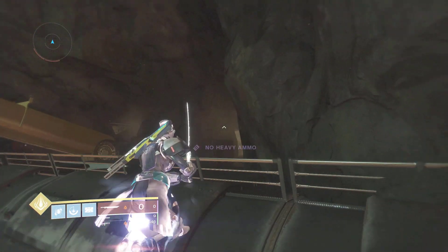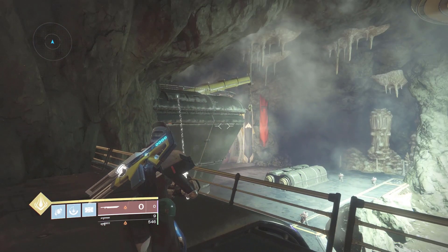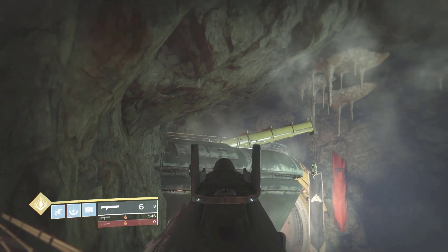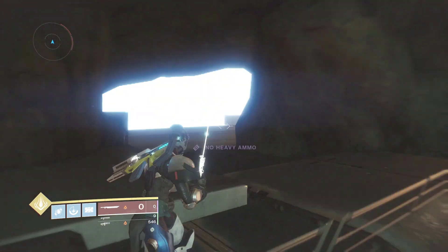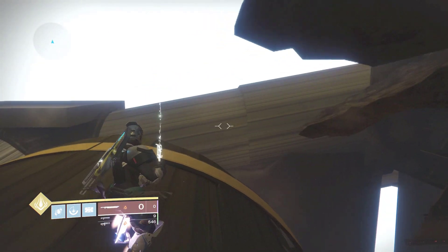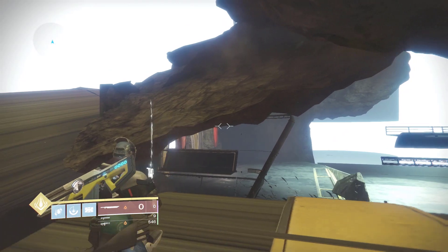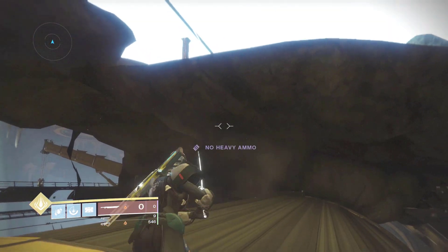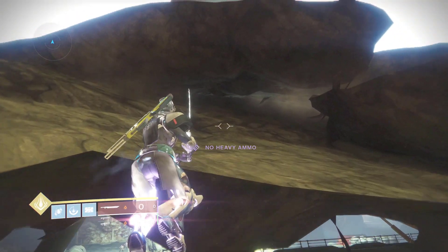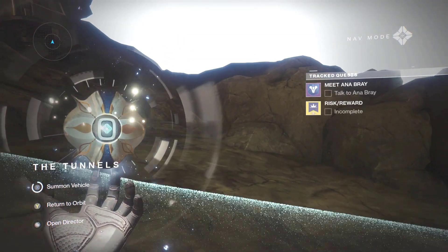Just hop up these rocks, get on top, and we are outside of the map. You can look around, or hop over to the other hole if you want. Right behind us is the hole out of the map and we are outside of the tunnels. I'll post a video on this probably later so we can go explore all the tiny details of the tunnels.